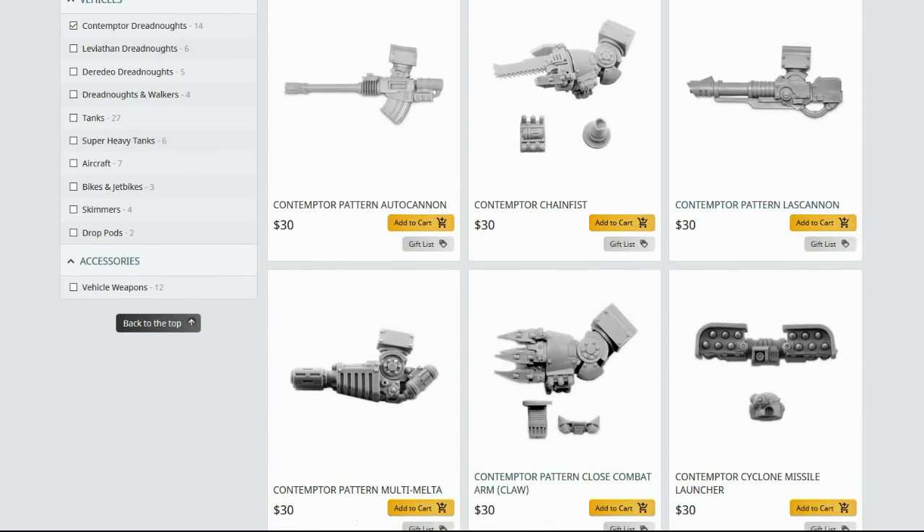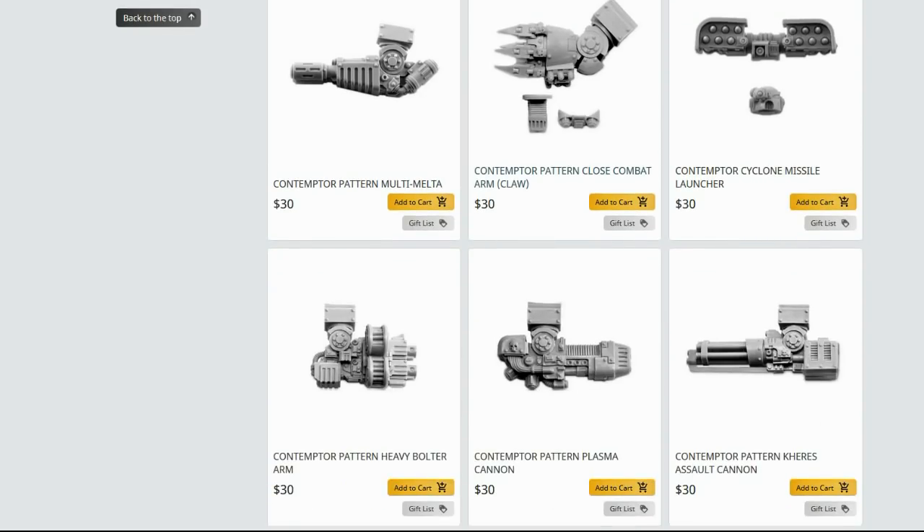Lascannons and autocannons are similarly gimped by lack of range. The Multimelter is a good option, but keep in mind it takes away a close combat option, and you're going to want close combat options. The Contemptor Cyclone Missile Launcher — that's the Havoc Missile Launcher for 30K players. The close combat arm with a Plasma Blast Gun is a good choice if you're fighting enemy heavy infantry, but it's not doing much more than what your fists can't already do. You might knock down a few numbers prior to charging in, but I'm not sure it's worth it.